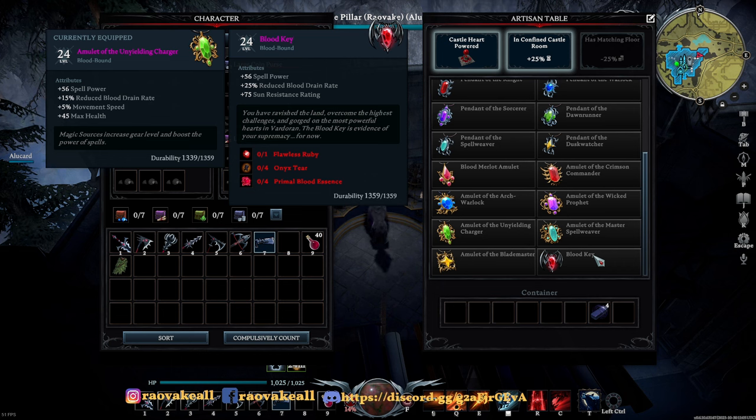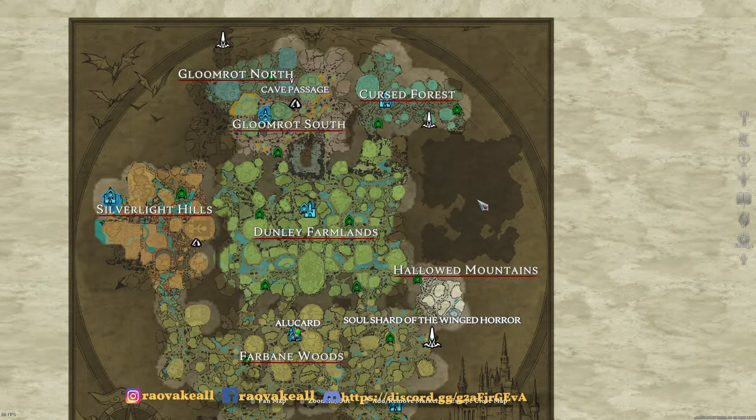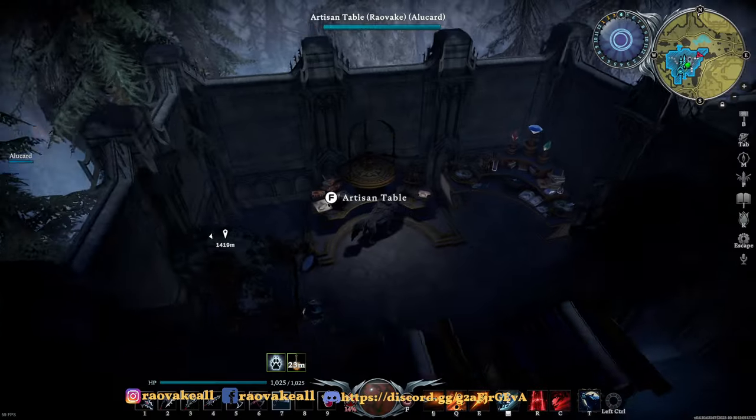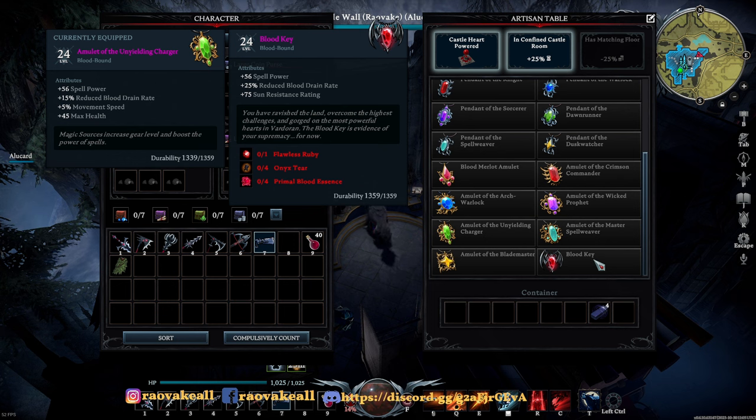Blood key — yeah, artisan table, found it. This looks cool. So I don't know if they plan to do a next level after this, but the blood key is another amulet. It's the same level as the one we've got, but it gives plus 25 reduced blood drain rate and 75 sun resistance. There's still one area on the map that we have no access to yet. It's very possible we'll be able to upgrade it. It takes four onyx tears and four primal blood essence.